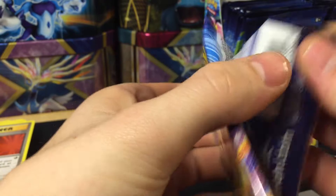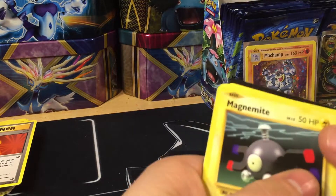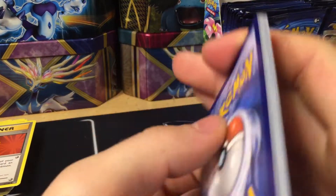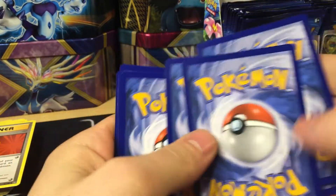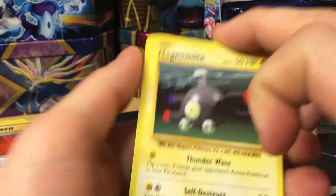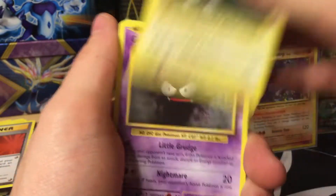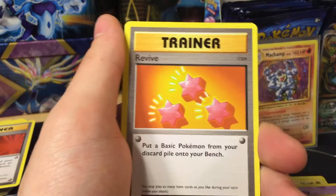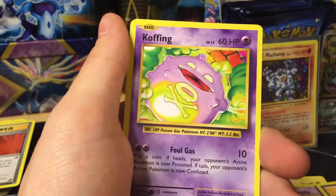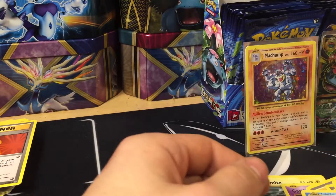Charizard pack, let's do this. Of course I get a green code card. I will be giving some of these code cards away on my Twitter so be sure to follow me — Shayla might do it as well. We have Magnemite, Gastly, Poliwag, Voltorb, Weedle, Revive, Misty's Determination, Koffing non-holo, a reverse holo, and Starmie non-holo rare.